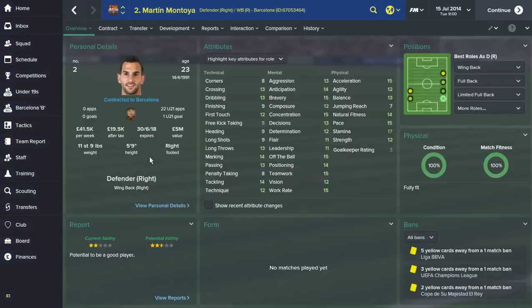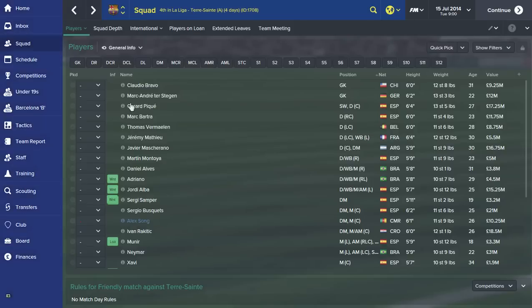Now the wing backs — we've got Montoya, an attacking full back who can dribble and cross, not bad at tackling, good positioning and off the ball, very quick. He's only 23 so his attributes will get higher — I know he looks about 35 but the lad's only 23. He's quite brave and very versatile, can play on either flank in defensive positions, as a wing back, right mid, or right winger.